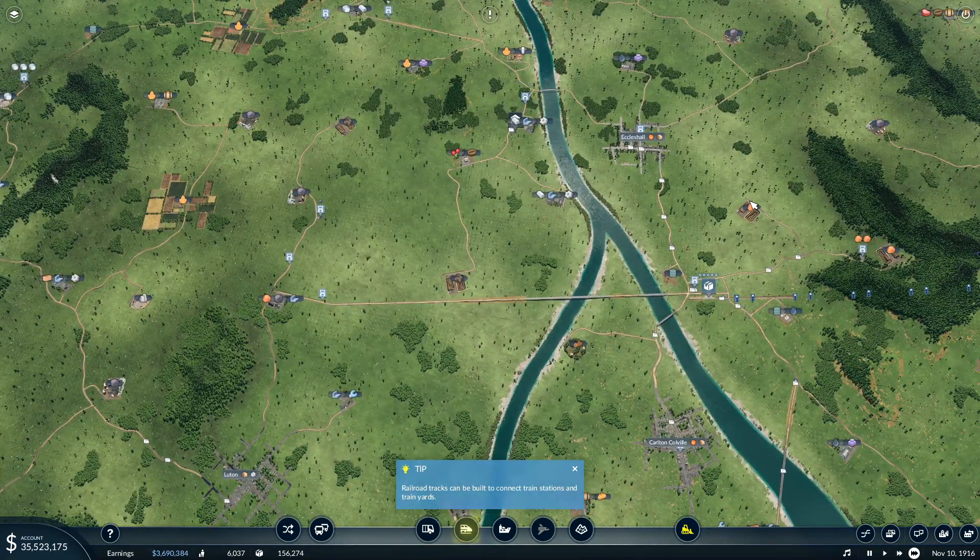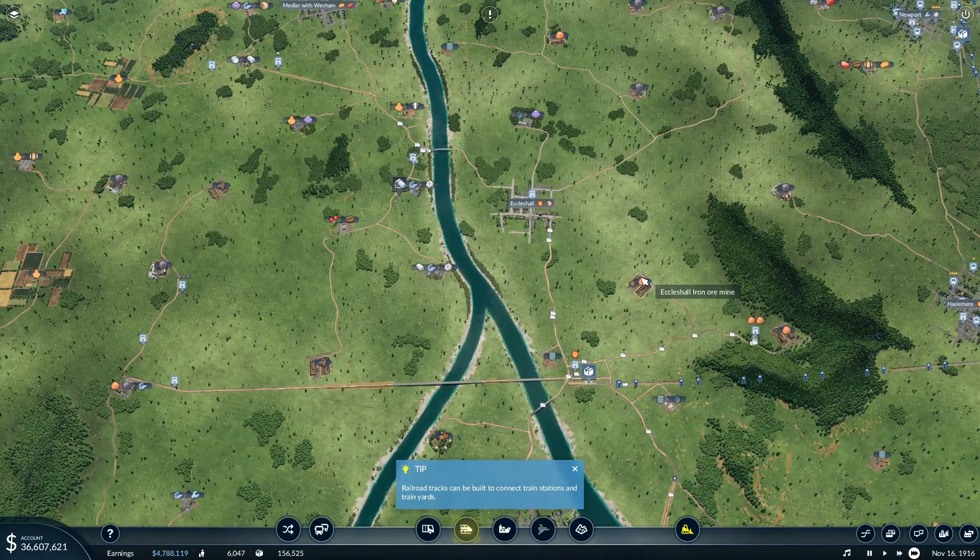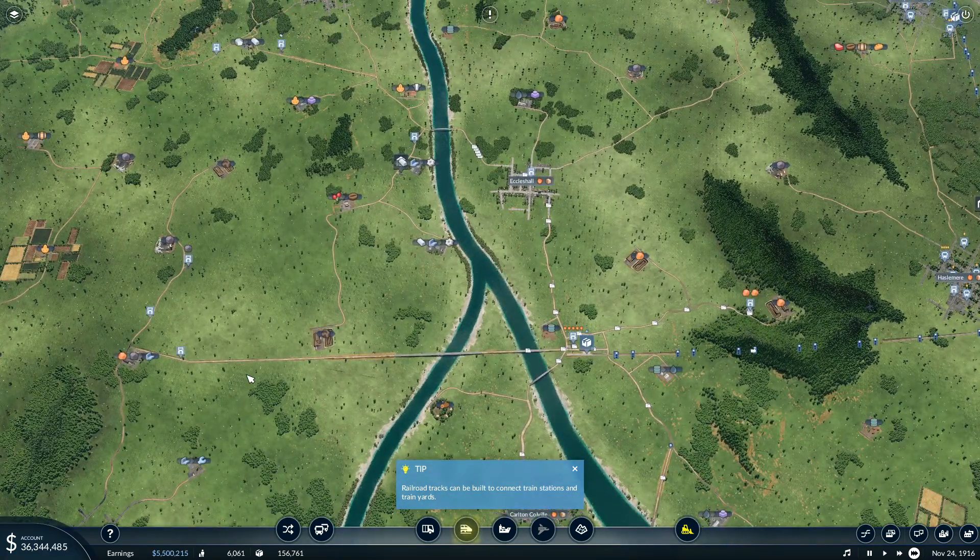Now if we do this one - as you can see why I left it till the end - get that going. So this one now, it's going to pick up here, drop off here, pick up here, drop off there, drop off there, drop off there, and then it's coming back to here. And then it's coming back to here - we'll let it go through the town for now because it's only a small town.